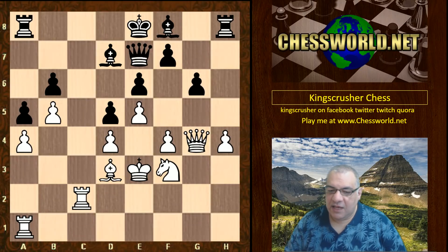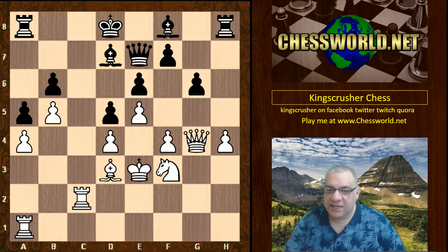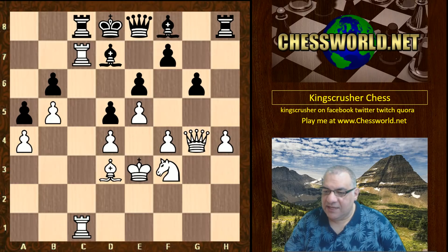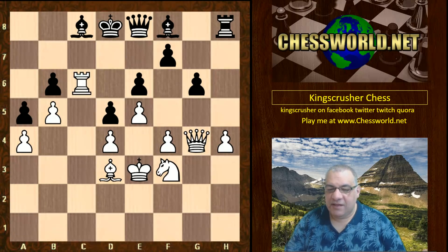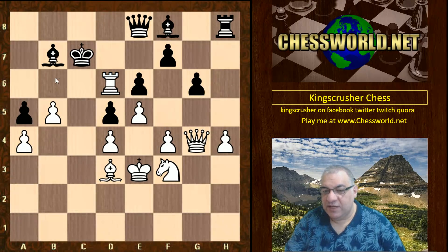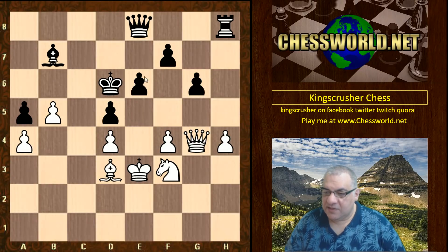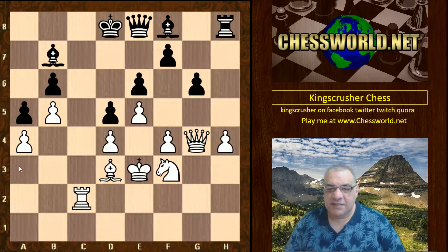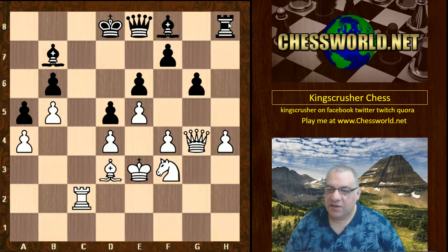Queen e7, rook hc1, g6, and white seems interested in doubling rooks on the c-file. King d8, rook hc1, Queen e8 — there's an infiltration point toyed with, but after rook c8 we have an exchange of rooks. Black cleverly evicts this rook with Bishop b7 — at least cleverly in the tactical sense. If rook takes b6 then there's King c7, and it's not particularly good for white to lose the exchange. The rook just comes back, but white's pieces feel better overall.